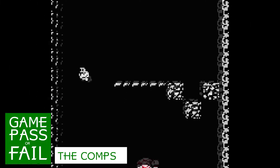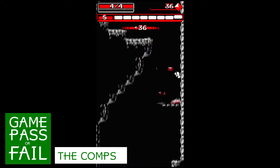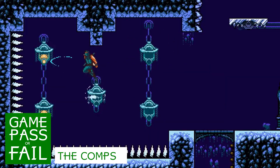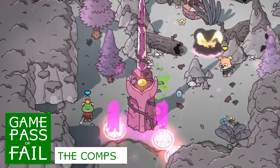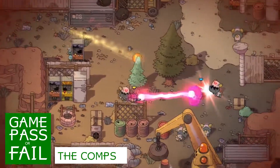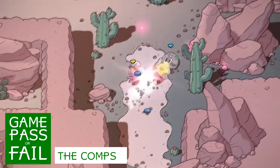Devolver Digital has been a supporter of Game Pass for a while now, and plenty of its unique games are on the service. Downwell is a side-scrolling shooter that's also black and white, and it also has a surprising amount of depth. The Messenger starts off as a pure Ninja Gaiden clone, but opens up into a Metroidvania at the halfway point. The Swords of Ditto is a Zelda-like action RPG roguelike — yeah, that's confusing — but this repetitive game is surprisingly simple. Even after all those comps, we're still just scratching the surface of Devolver's Game Pass catalog.